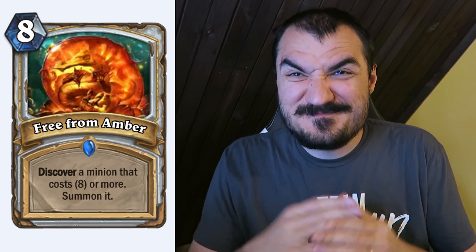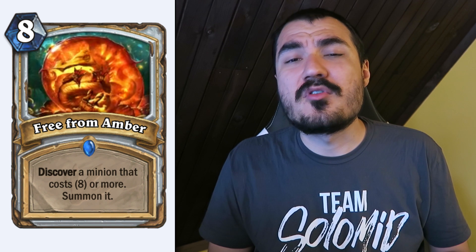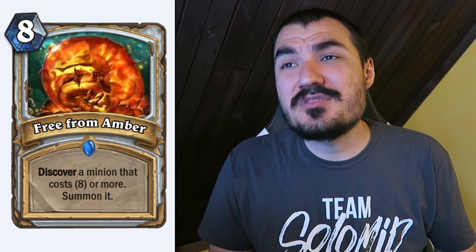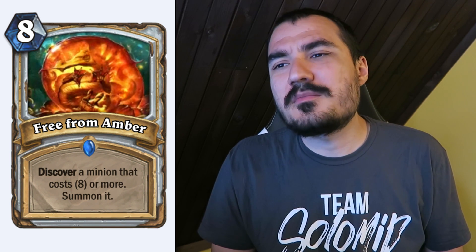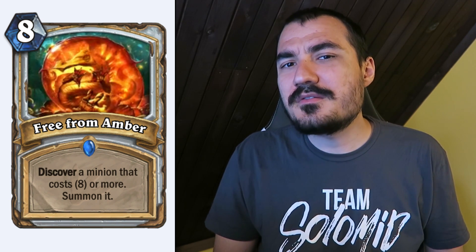Free from Amber: 8 cost Priest spell. Discover a minion that costs 8 or more, then summon it. That's really powerful — about half the cards costing 8 or more are really powerful, and given 3 choices you're likely to get something great for the situation. It's a spell, so you might tempo out and play a 10-drop on turn 8. The potential is really high. I don't know if it'll work in a Priest quest deck, but in Arena this is going to be a nightmare.